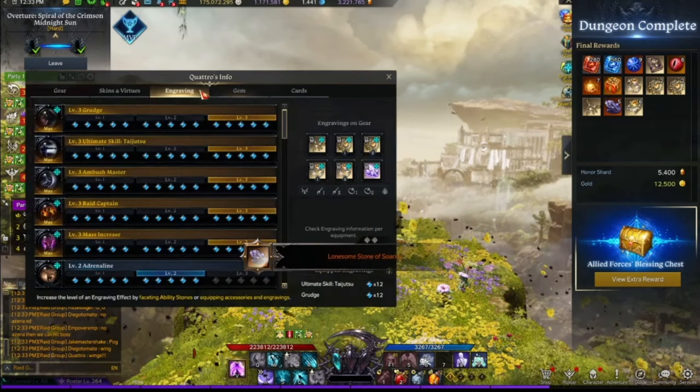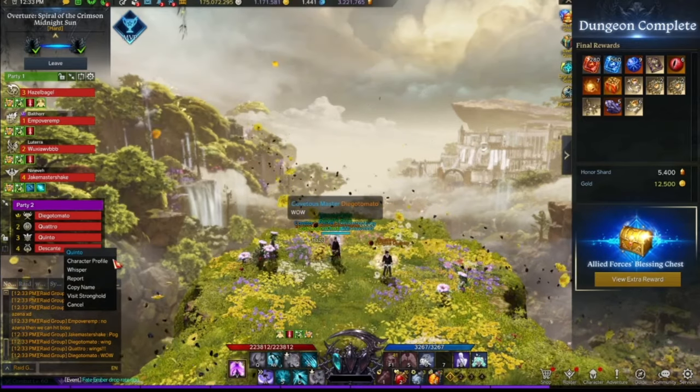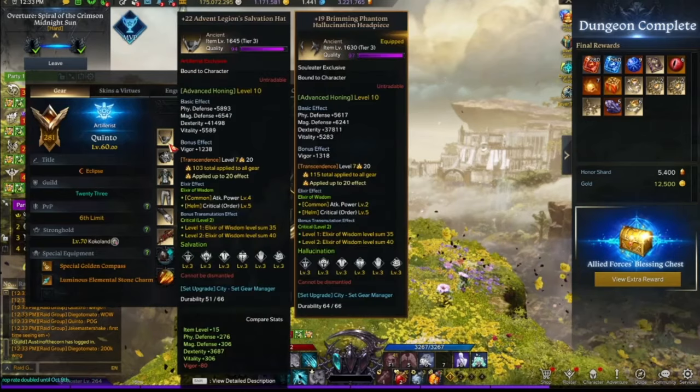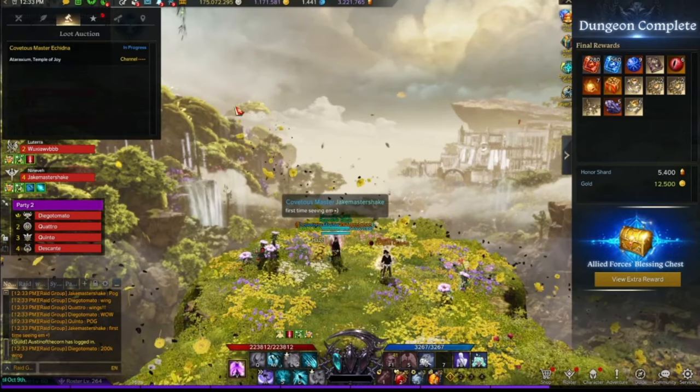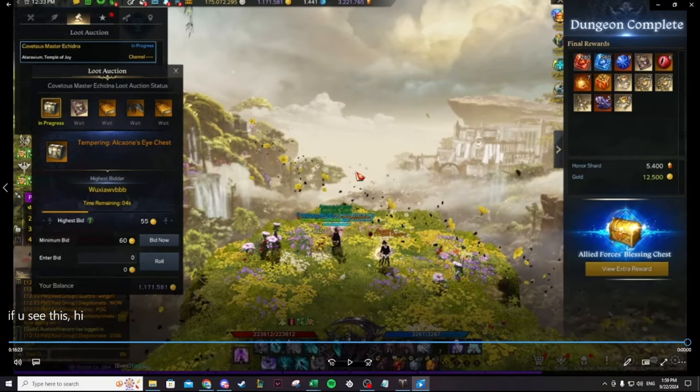Here I spectate. This is a Scrapper with 1660 item level, 5x3 plus 2, with 120 flowers and full level 10 gems. This is a 1650 Artillerist with 5x3 plus 2, with 103 flowers and full level 10 gems. So I did beat them, and we did get the mount drop.